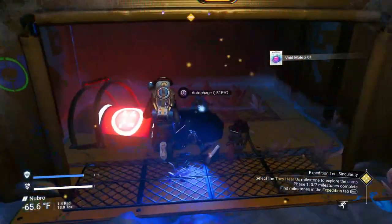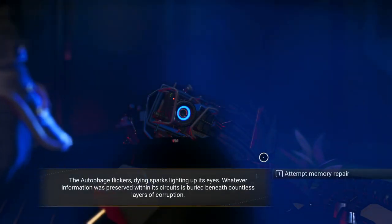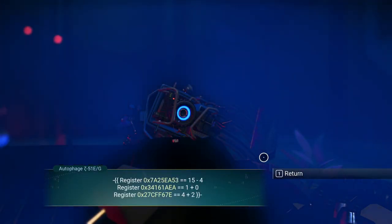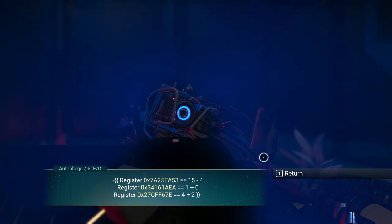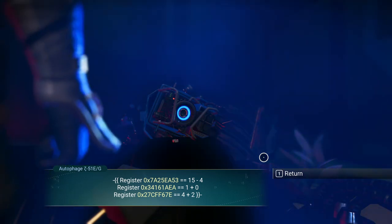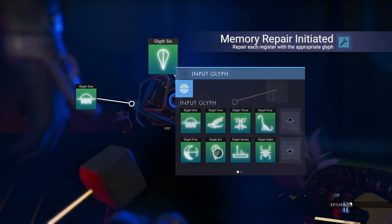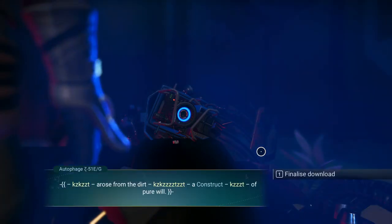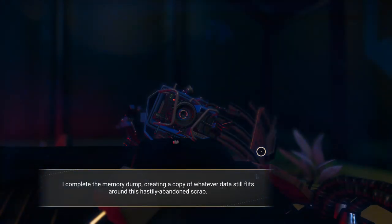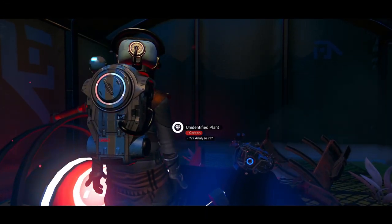Start by going to the memory pair terminal. You don't know what it is, so go to number two and get your numbers — write them down. The first one is 11, the second is 1, and the third is 6. They can be put in whatever order you wish. Enter 1, 6, and 11. Dump the memory contents and you get navigation coordinates. That's your first milestone completed.